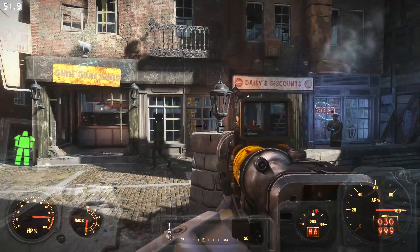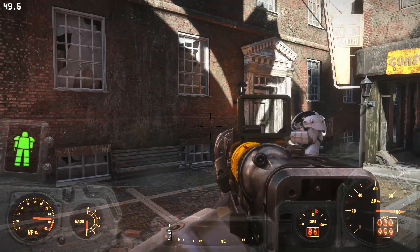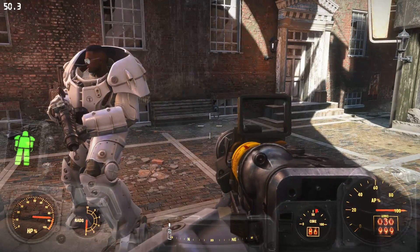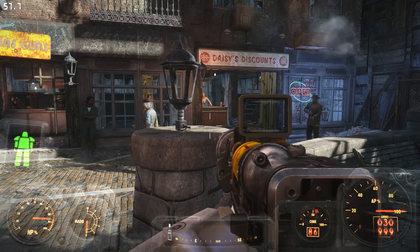Now, that rumbling happens elsewhere in the game, like if a deathclaw comes and gets too close to you or something like that. But we're in Good Neighbor and it's not supposed to rumble like that in Good Neighbor. So I was trying to figure out how to fix this because it's really annoying.